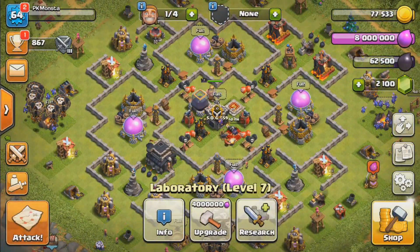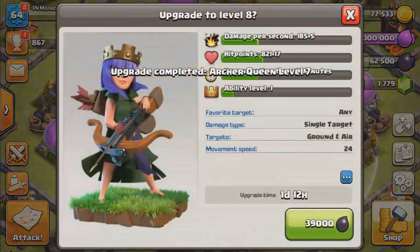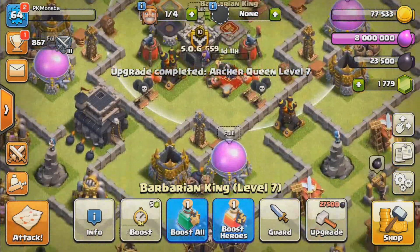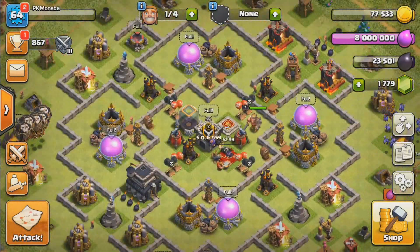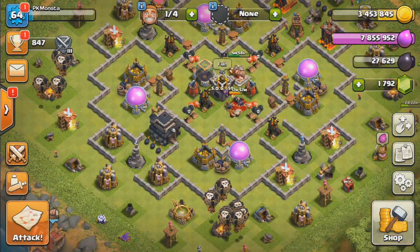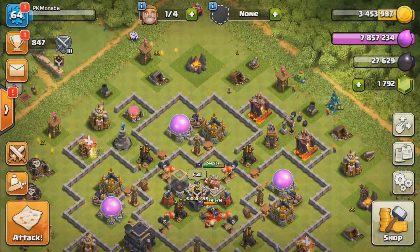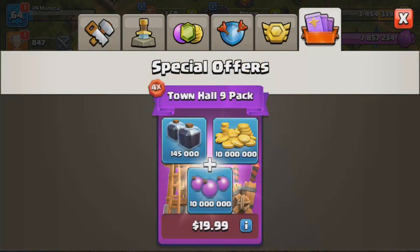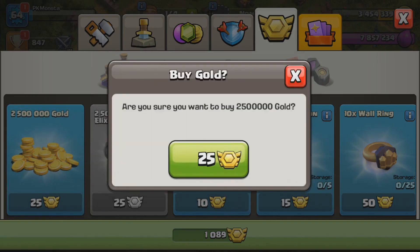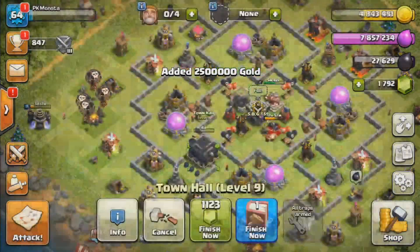Since our Lava Hounds are already maxed out there's not much else we can do with this Dark Elixir, so the only option I can think of is gemming our Queen and putting her down again. We don't quite have enough to upgrade our King yet, so we'll continue raiding for Dark Elixir. It's about time we move to Town Hall 10, and we're going to use some medals to get 2.5 million gold — it's only 25 medals and we have over a thousand — so we'll put down our Town Hall right now.